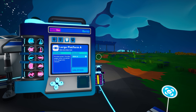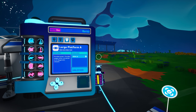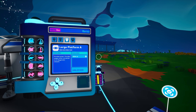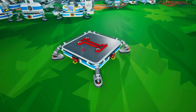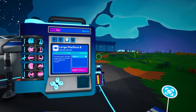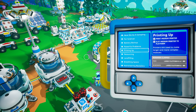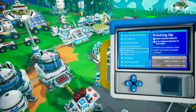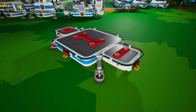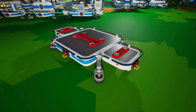Moving on to the large platforms, we begin with Large Platform A. It is unlocked at the beginning of your adventure and is created on the medium printer from two resin. It features four power cables and a single large tier three storage slot. Large Platform B can be unlocked in the research catalog for 500 bytes, but you most likely unlocked it as a reward for completing the printing up mission, which also rewarded you with one of these platforms for free. It features four power cable plugs, two medium tier two slots, and a single large tier three storage slot.